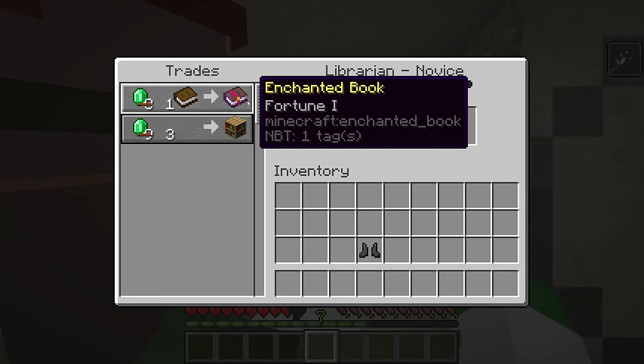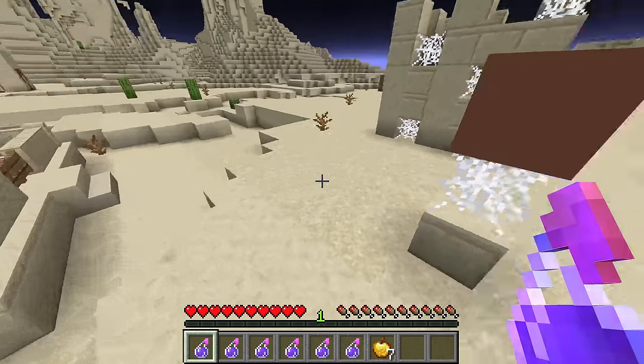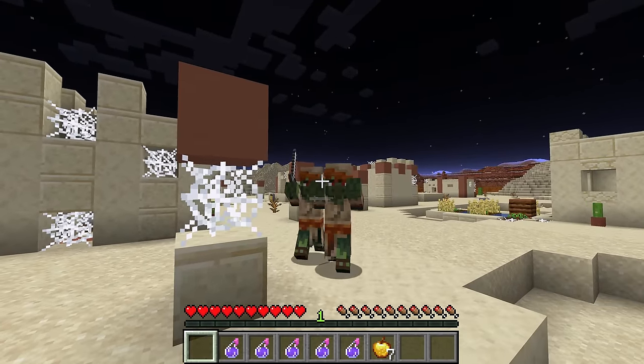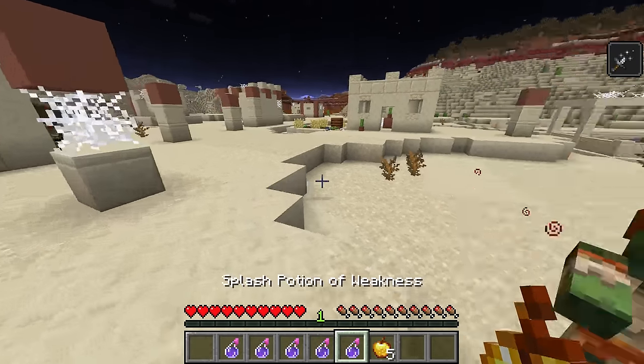So let's cure these zombie villagers here. Doing this is fairly easy — you want a splash potion of weakness, you don't have to level up the time on this if you don't want to. Throw that at the zombies, then right click on them with a golden apple.